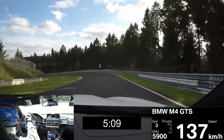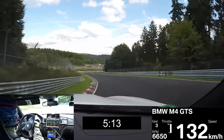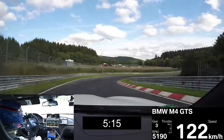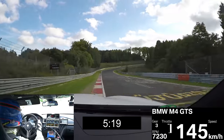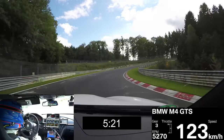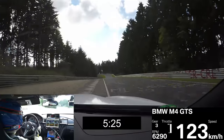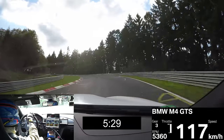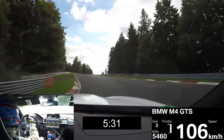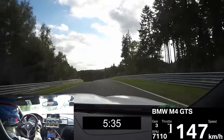We go down to Brünchen, very well-known section — lots of spectators here. Also using all the space, using the curb at the exit of Brünchen. Always watch out for oversteering situations — we have to countersteer a little bit. Ice curve is the same: very bumpy, use the space and accelerate out.